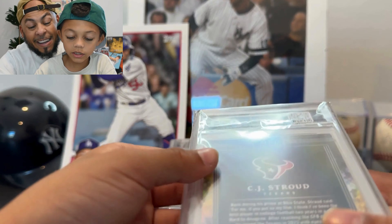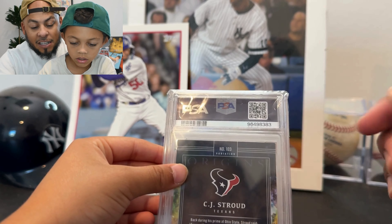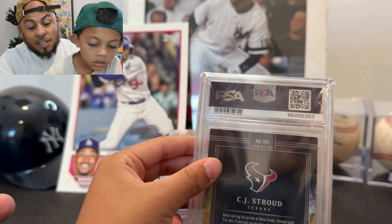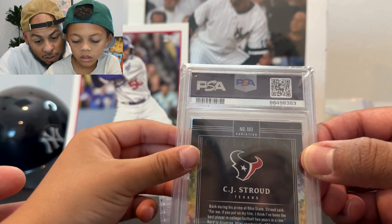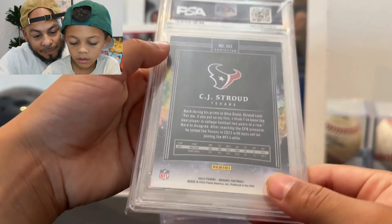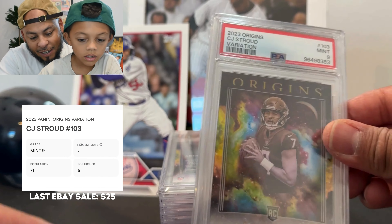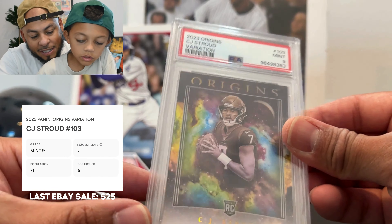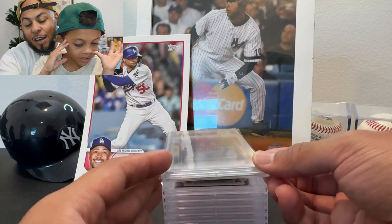First card is a CJ Stroud from Origins — it's the variation image. We hit a couple of CJ's in the International Origins blaster boxes, which are awesome, but this was the card that looked the best out of the three to us. Although looking at it now, you can see there's some white on the corners. I don't remember it looking that bad when we sent it, but low expectations — got a nine. It does have some white on the back. You should never grade Origins because they're thick and they're gonna get scratches on it.